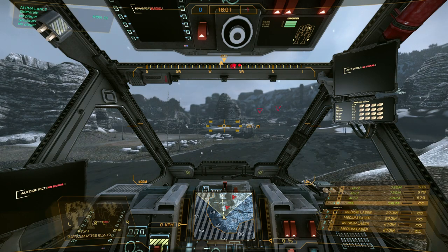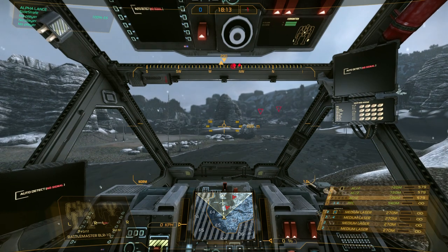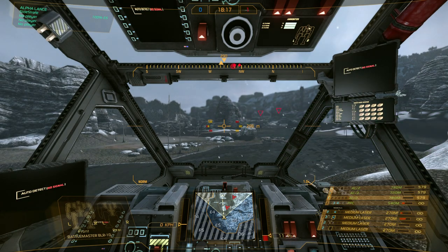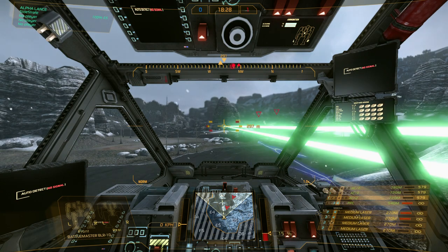For example, I have a PPC here on that row as well. If I want to group a PPC together with two medium lasers, I can do that. It will just chain fire through those in sequence. If I don't want chain fire, I highlight the column, hit backspace, and now that's group fire — they all fire together.